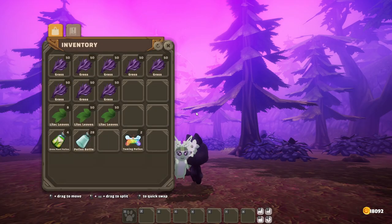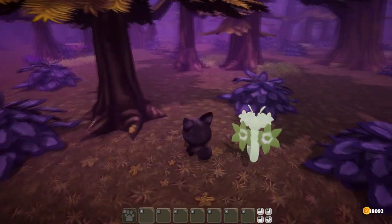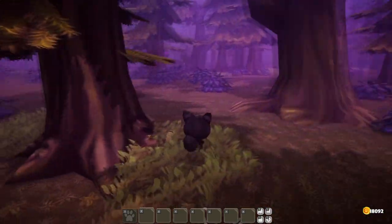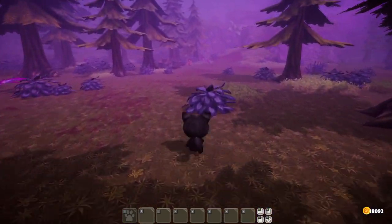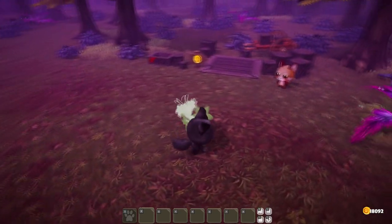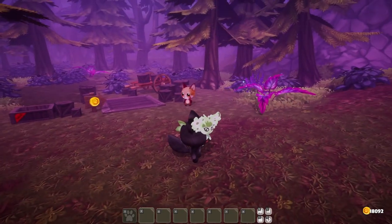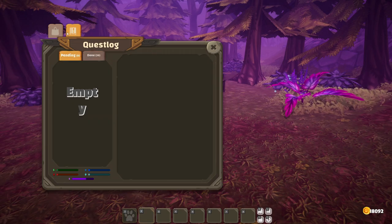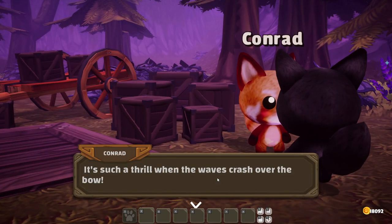So how do I — what can I do with it? Can I pick you up? It doesn't seem like I can pick you up. You're gonna follow me. But how do I put you somewhere? Because we would want to tame some more of them. And how am I supposed to give one to Conrad if we can't pick them up? There's no E or F or anything — if I press E or F or something, no, that doesn't do anything. So how do I actually do that? I don't see you in my inventory or anything.